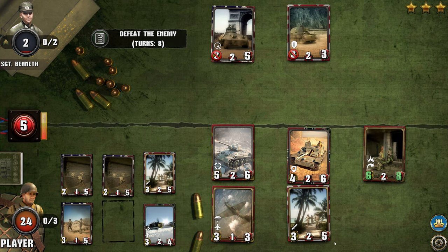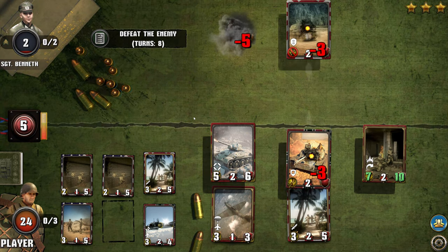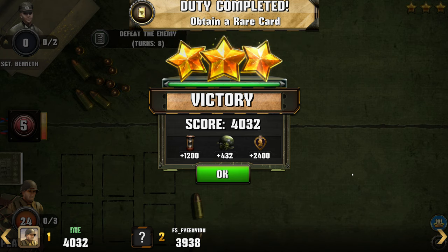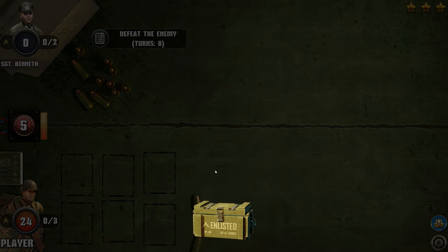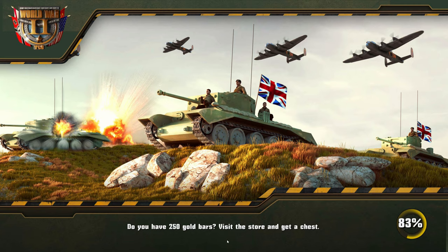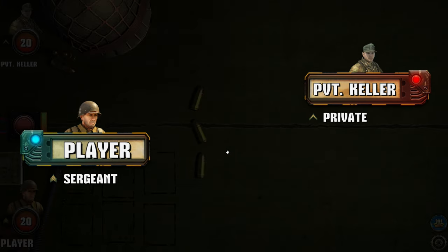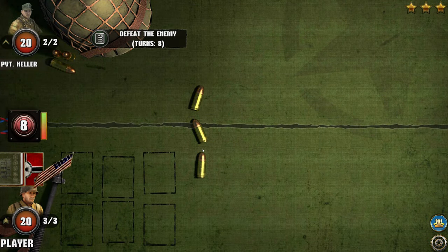I'm going to promote this card to make it stronger — this is the end of the enemy. At the end of the battle, if you win, you get a score, points, gold bars, and you progress with your cards. Let's play the sixth level. The first half of this video we'll play these missions and the second half will be player versus player.